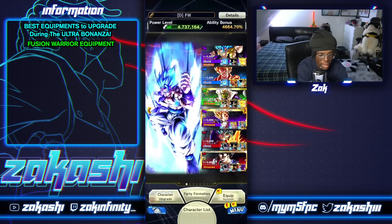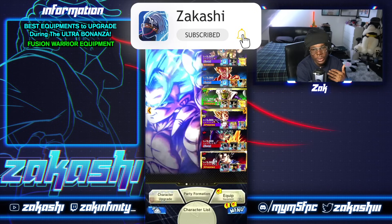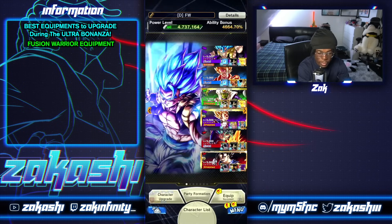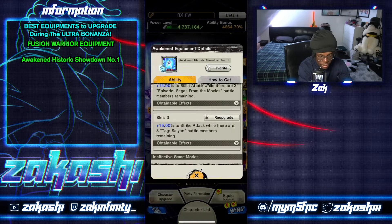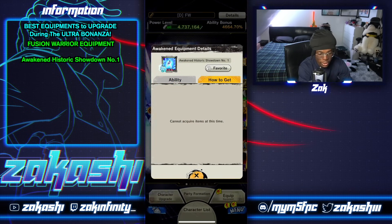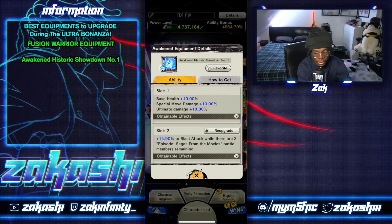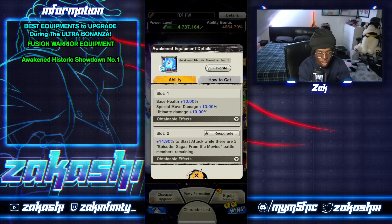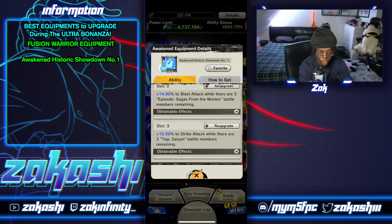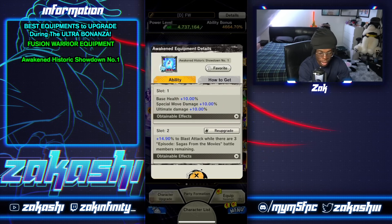Next, I'm going to show you Fusion Warriors. Now I can't list every single equipment, but I've got my whole team built here, so I'm going to mention some. This one equipment here — you can't get it right now because it's locked behind an event that's not in the game at the moment. If you have it, it's good, but if you don't, just ignore it for now. It's pretty much the best equipment you could have for any Gogeta unit.